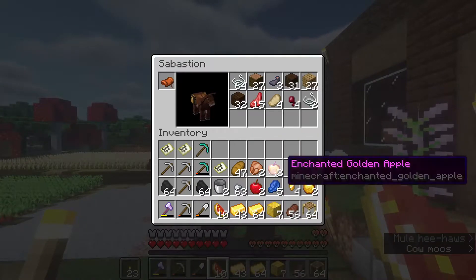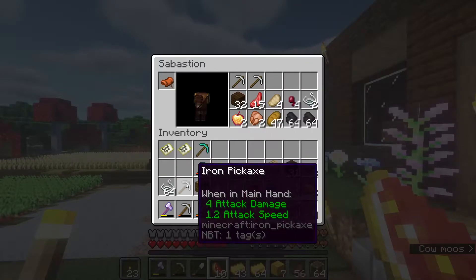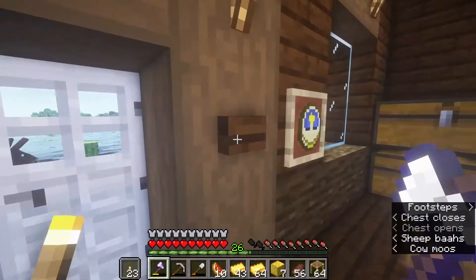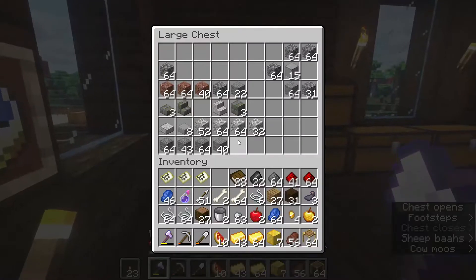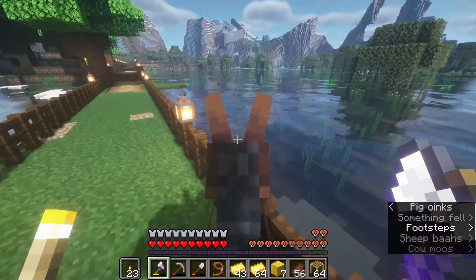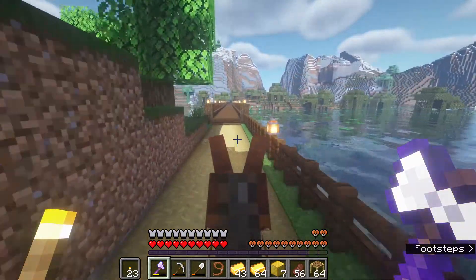Load up Sebastian so I don't have to carry everything. I should probably put all my picks and stuff in him. We have a bunch of string over here. I think I've got most of the stuff we want from inside the base. The slime box is kind of like the miscellaneous box - it's for stuff that doesn't have an item frame with the thing on it.